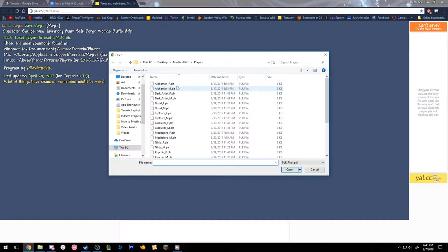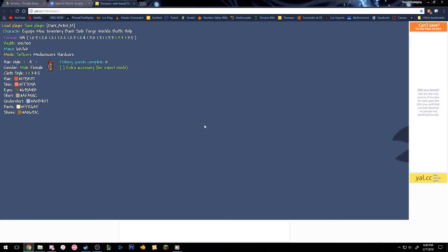M means male and F means female. The first thing you're going to want to do is make sure that you change the format to the most recent version of Terraria. Once that's done, you can rename your character whatever you want. You can also change the appearance of your character here if you wish, but each character already has a starting appearance, so if you don't want to change that they won't look really weird hopefully. You shouldn't have to change anything else other than those things.